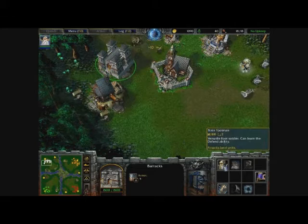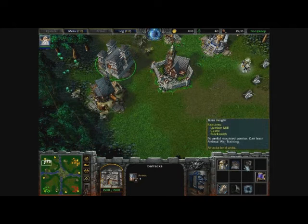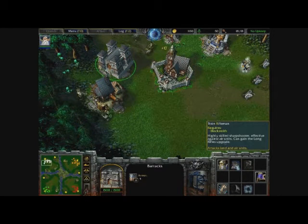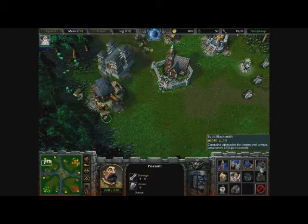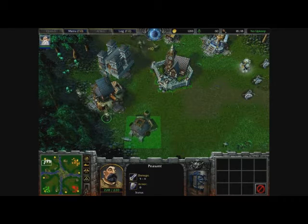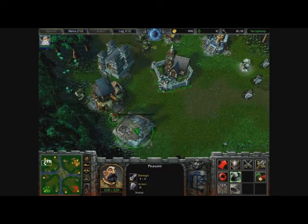The features within the barracks are that you can train a footman, a rifleman, and a knight. The rifleman requires a blacksmith, so we can go and do that now. There it is — it costs 240 gold and 50 lumber, so we shall build that right now.